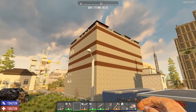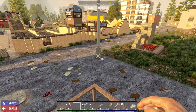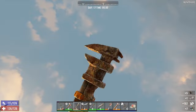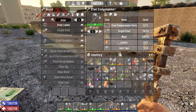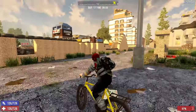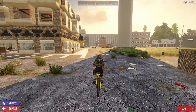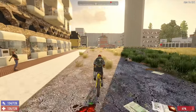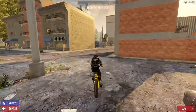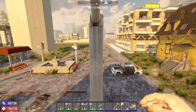The best way to get steel is to take these things apart, so let's take as many of these apart as possible. Okay, so let's go — I can see some over there. There's some more lamp posts right there. I'm going to spend a bit of time taking as many of these lamp posts apart as I can find.